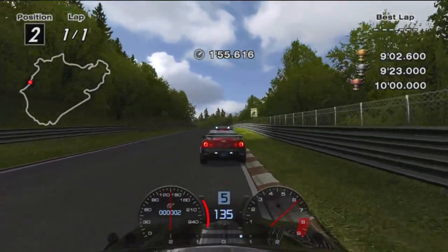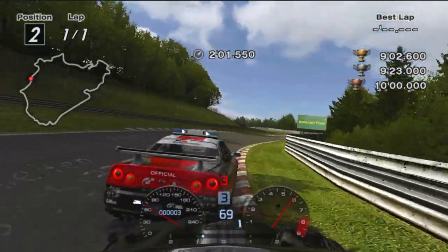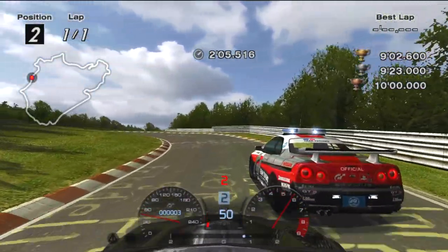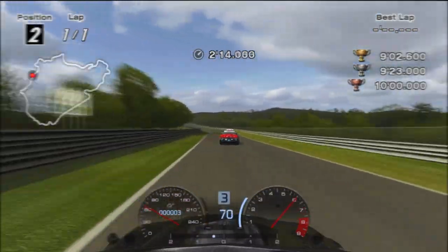Turn in after passing the sign and get on the left. Brake at the crosswalk and exit into the middle of the track. Late apex the last left-hander and cut the inside of the right-hander to follow up. Exit behind the pace car before heading down to Metzgesfeld.